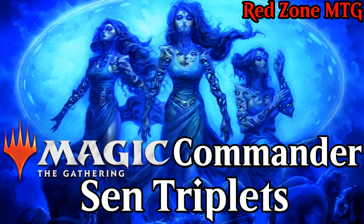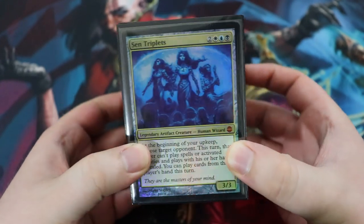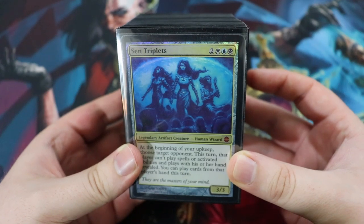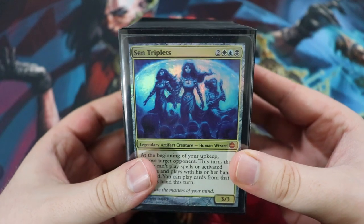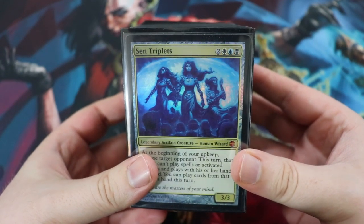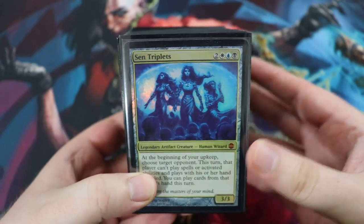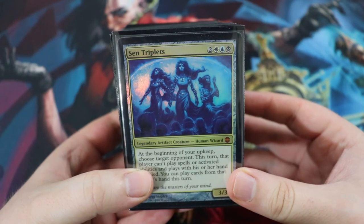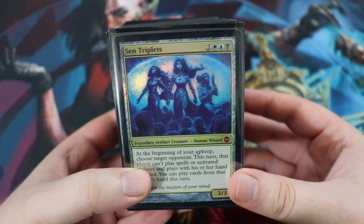Hey everyone, I'm Kel from Red Zone MTG and today I have another commander deck tech. This is one of my most requested videos ever since I did a mail day picking up this commander. The commander is Sen Triplets, one of my pet decks. I basically have four pet decks out of around 11 commander decks total - I call them my four horsemen. This is definitely the most controlling deck I've ever featured on this channel.